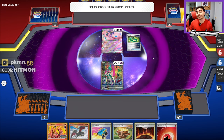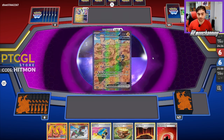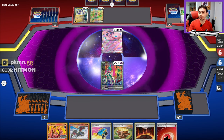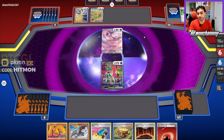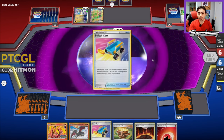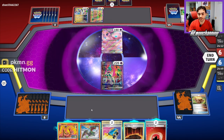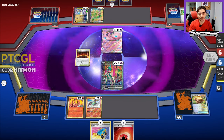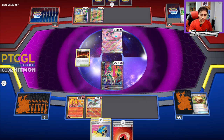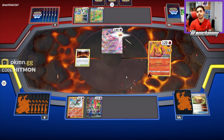We can get a nice poke if they put the Moraidon into the active instead of the Mew — we can hit it with Moltres then Valiant ping it after. They catch the Moraidon and we'll see what they do. Either the Moraidon or the Mew are good to hit because we can clean them up after. They pass, which is fine with me, and we'll use Switch Cart. We get some more energies in hand, put our two lads down, Magma Basin, switch cart into Moltres, attach to Radiant Charizard, and Infernal Wings for 90.